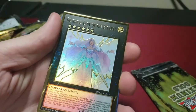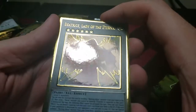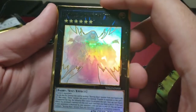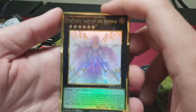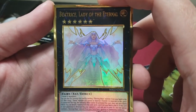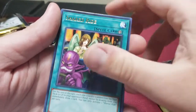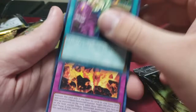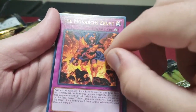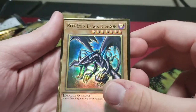Eater of Millions to start the pack, and we got Beatrice! I feel like she only gets reprinted in gold and I'm not complaining — look at that, almost looks ghost but has the lines through it. Beautiful card, not a bad reprint especially for any Burning Abyss players. Shared Ride. The Monarchs Erupt — great card. Drago. Red-Eyes Black Dragon — not complaining about getting a second one of him.